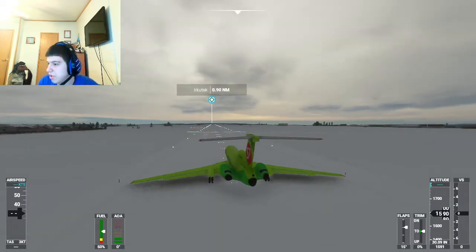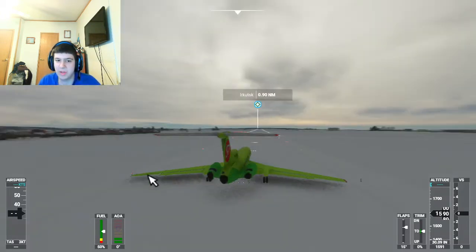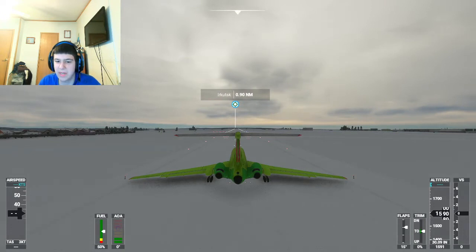We are today in Irkutsk, Russia. We're gonna take this plane on a short little bush flight because the Russian planes — Soviet planes — were built to handle rugged terrain. So I'm gonna put this plane to the test and let's see what it can do.